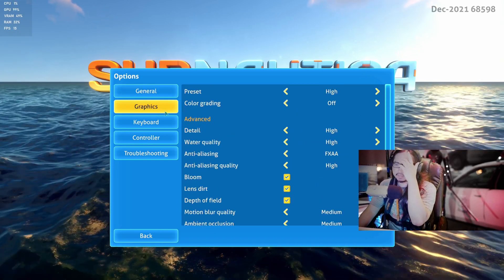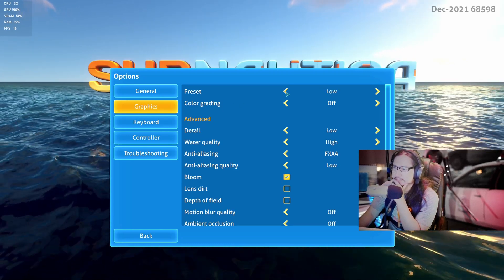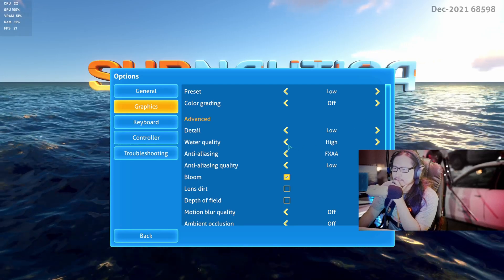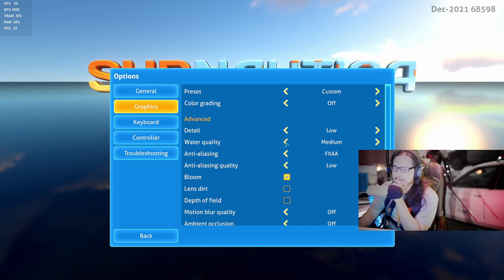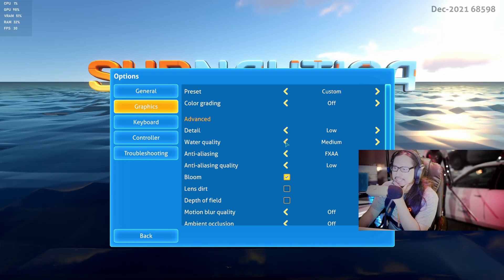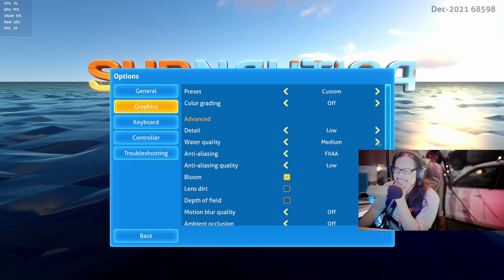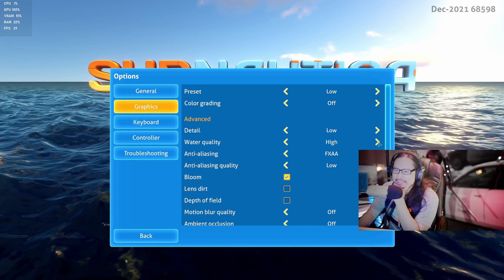Enable subtitle, graphics. Oh, the preset's on high — let's put it on super low. There we go. Water quality... it's either medium. Medium looks ugly. Since this is a water game, you're gonna have to put it on high. There you go.